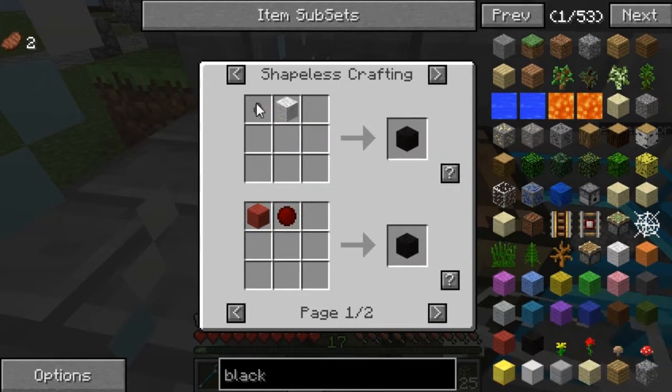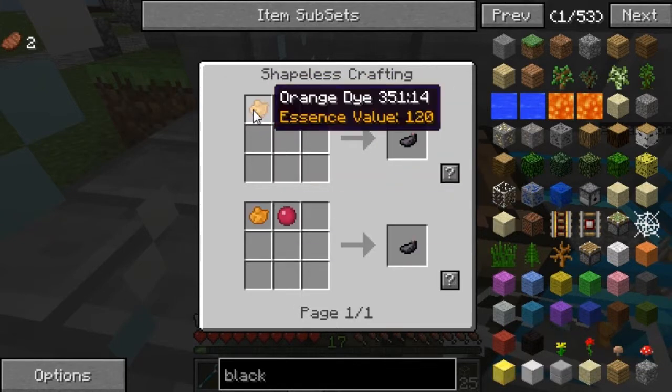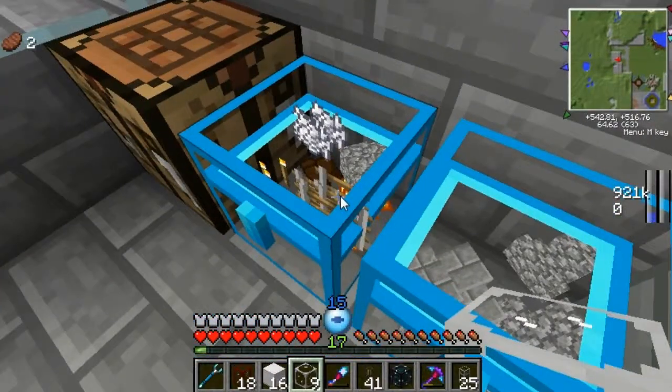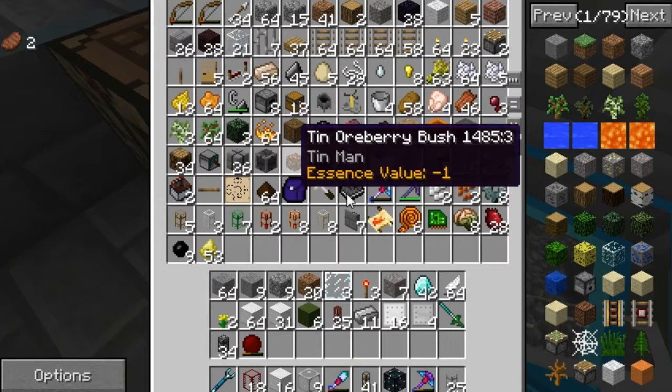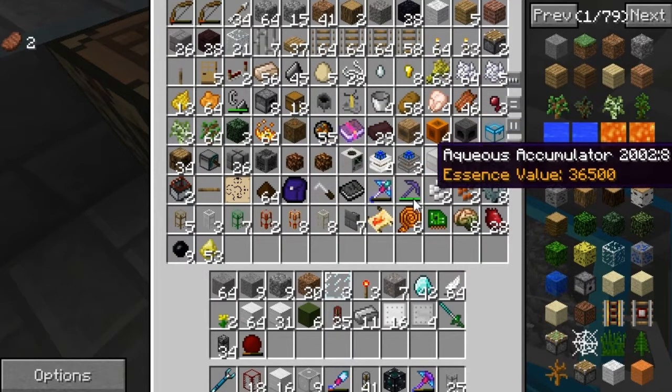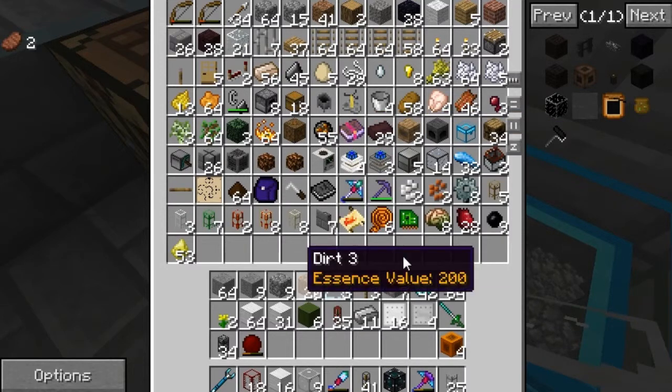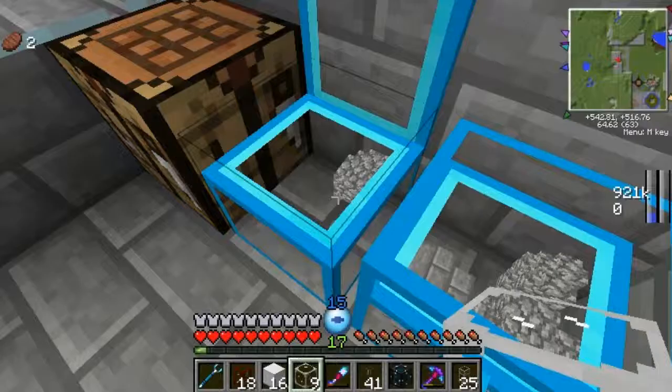Here we have black wool. I need orange dye with a medium stone. I actually have plenty of orange dye. So in the next couple of episodes we're going to be getting into a few new things. One being Forestry — we're going to get into beekeeping.